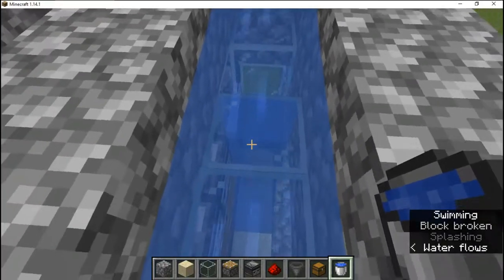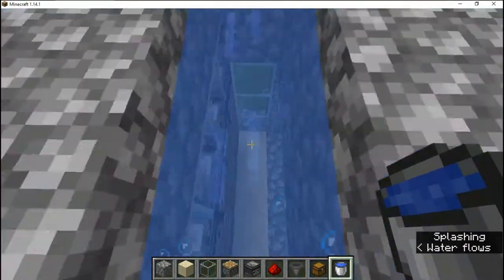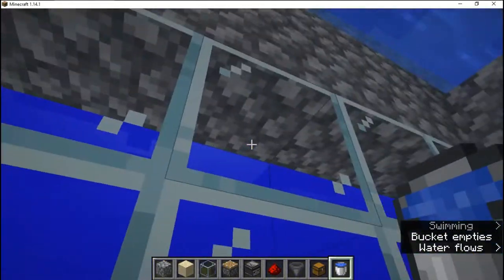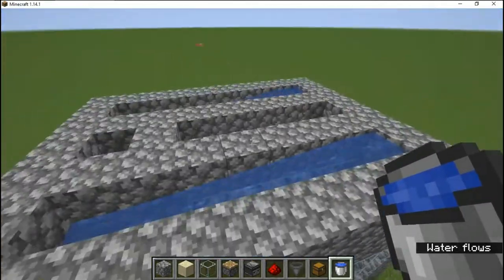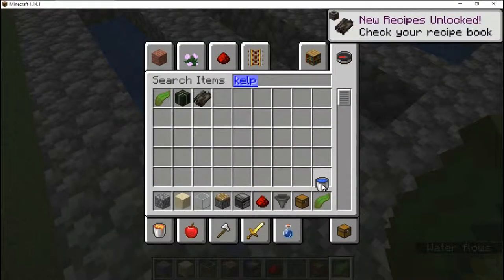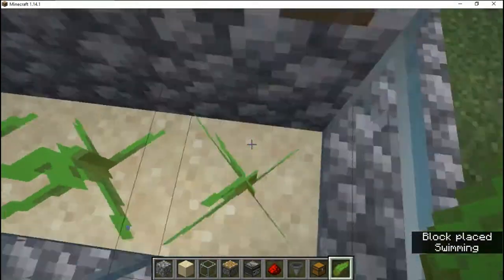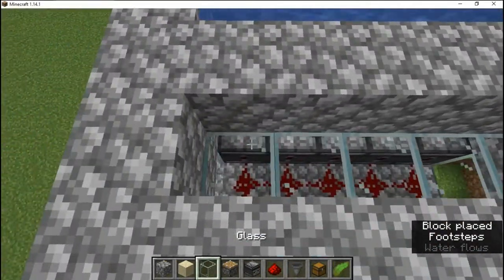We're not getting a redstone signal from the hoppers because they're currently disconnected from the pistons. Head on to this side as well and go ahead and fill up water. Be careful not to go higher than four blocks with water. Now that we've got that set up, we can go ahead and place the kelp. Now that that's all set up, we can go ahead and reconnect our redstone and seal this back off. And there we go.